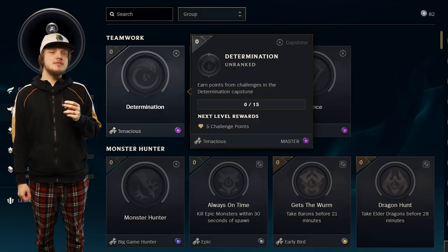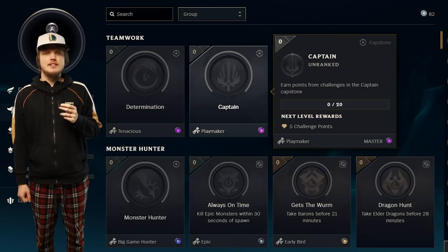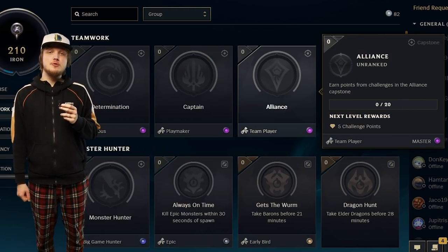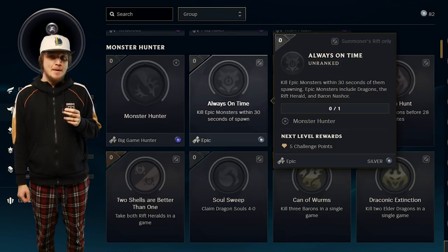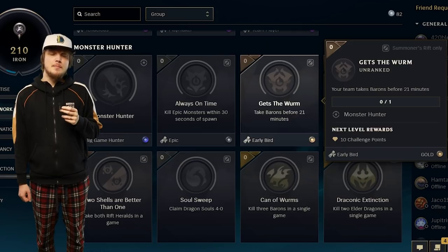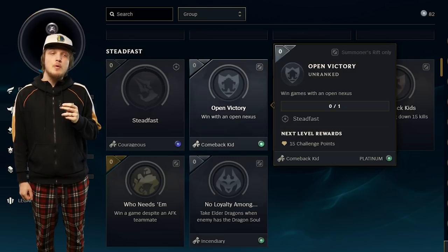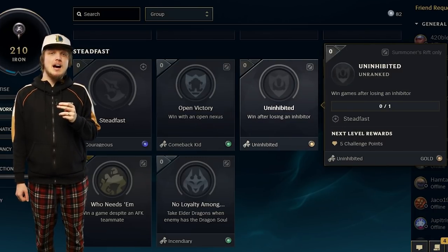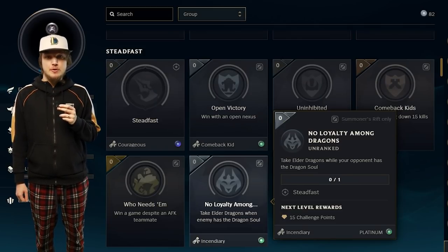Now we're moving on to teamwork and strategy. The completionist capstones are: determination, which gives you the tenacious title; captain, which gives you the playmaker title; and alliance, which gives you the team player title. Big game hunter comes from the monster hunter challenges. To get the epic title, you have to slay epic monsters within 30 seconds of them spawning. Early bird comes from taking Baron before 21 minutes. Courageous comes from the steadfast challenges. The comeback kit title comes from winning a game with nothing protecting your Nexus.